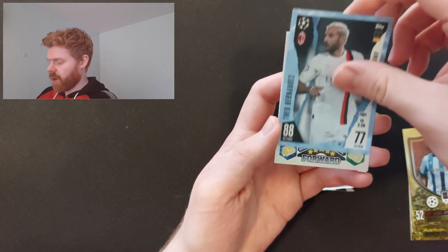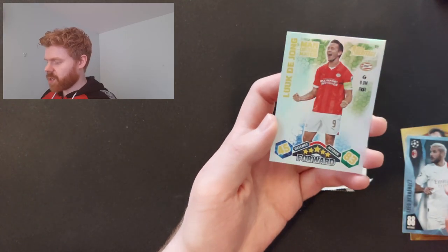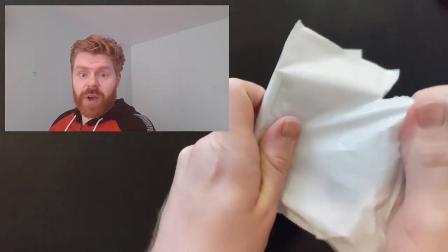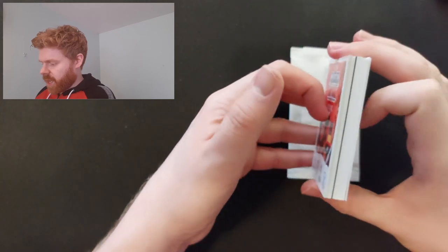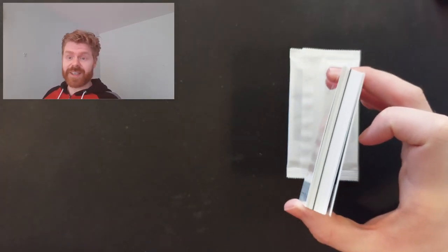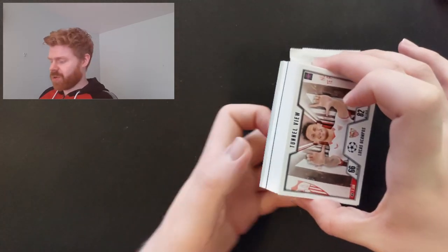We've got Theon Andes parallel, and Luke De Jong Man of the Match Heritage for PSV. Not a bad first pack there - nice energy card. What are you getting in the second one? I'm pretty sure we've got a Chrome Shield. Tins are the best place to get your special cards - we've got an energy card and pretty sure there's a chrome shield, maybe even a black edge there as well if we're really lucky.